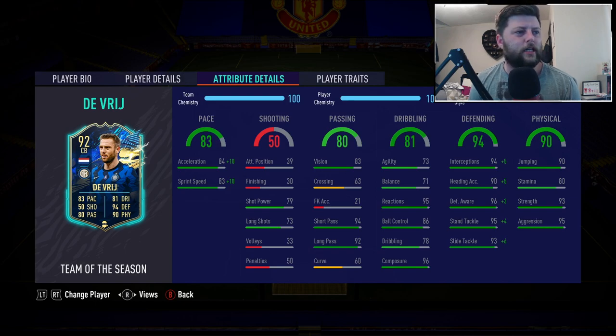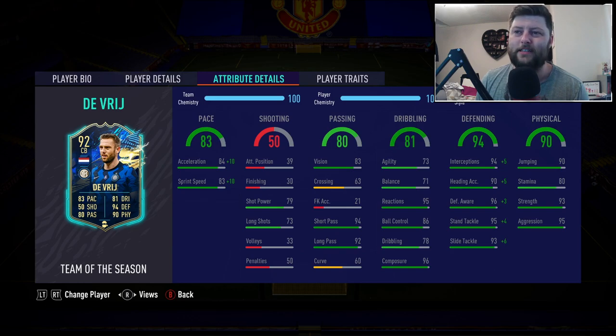In terms of his stats, honestly he doesn't look awful. He's got 83 pace on the base and the acceleration and sprint speed are nicely split. Sometimes we see with these defenders their acceleration is absolutely in the mud, but his sprint speed is like 85. So it's nice to see that split because the shadow now gives you 94 acceleration and 93 sprint speed, which is very very nice. He has got great composure and his reaction time is amazing. Defensively he is absolutely solid and with the shadow you will get 99 defending, which turns him into a 96 center back overall.